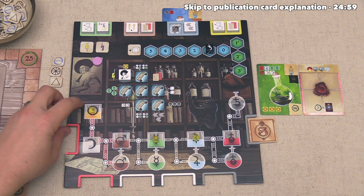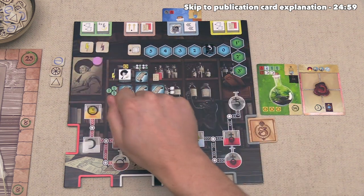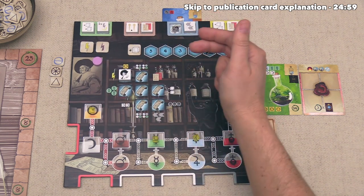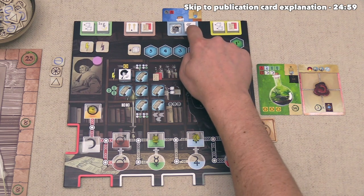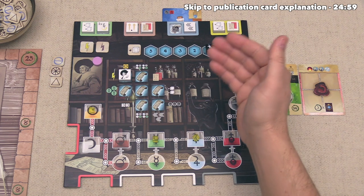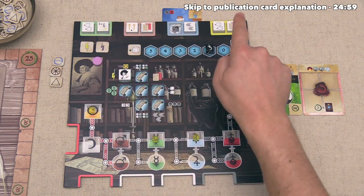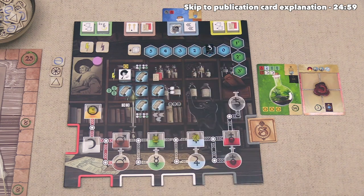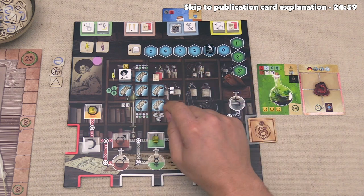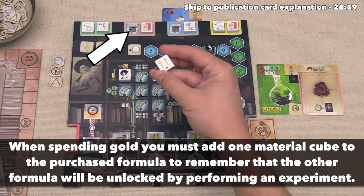Gold is a special type of resource because whenever you need to spend anything in the game, you can always spend a gold as if it was anything else — effectively a wild. Gold is also associated with the third and final type of free action, which involves spending gold to take one of these formulas from the top of the board. When you put the first experiment down into one of these columns, you can take one of the tokens, but when you put the second or third one down, you will not take the other token. You can get the other one by spending gold — the first time costs one gold, then two, then three, then four. If you want to get all eight unlocked from the top of your board, you'll need to get at least one of each type of experiment done and spend 10 gold overall. We have one gold at this point and the first time costs one gold, so let's perform this third type of free action.